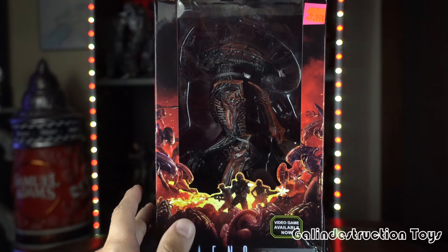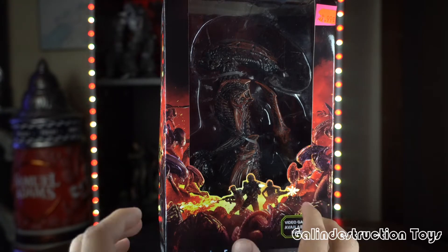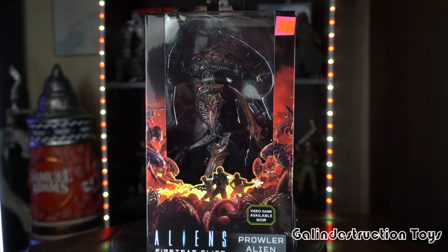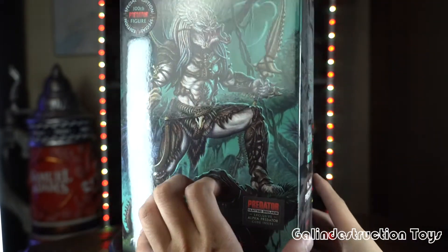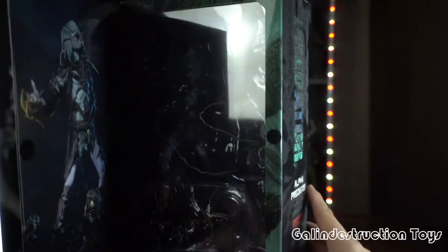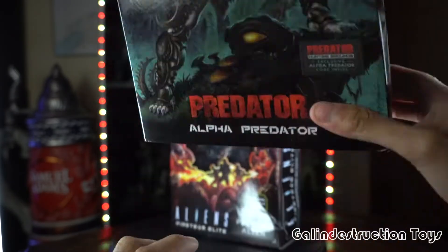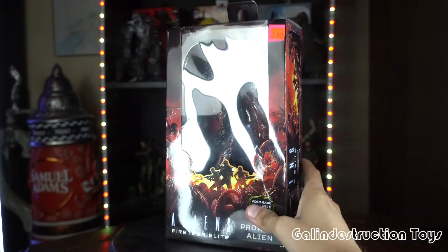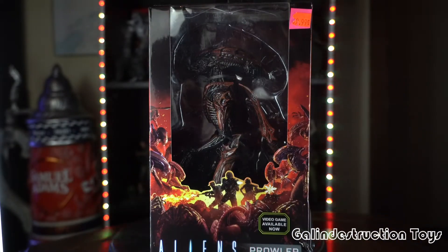Right now we have him in his box. I want to say something about it — I'm not too big on this box. If you've ever watched any of my reviews, you know that. I'm a bigger fan of what they're doing with the Ultimates, where you have the window packaging that just opens up with Velcro. It's a shame we couldn't get that for the Fireteam Elite, but this is better than what NECA was doing 10 years ago, so I'll take it for what it is.